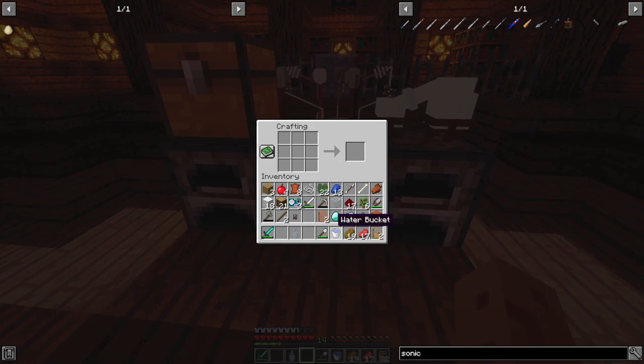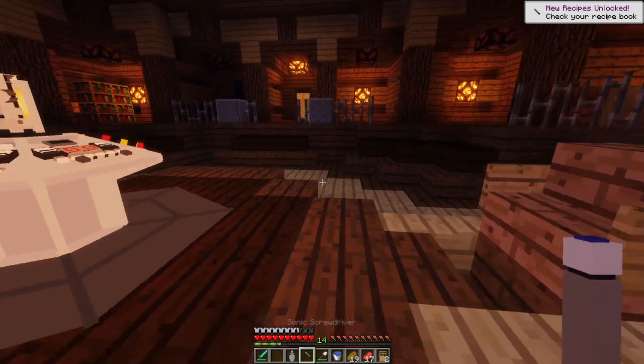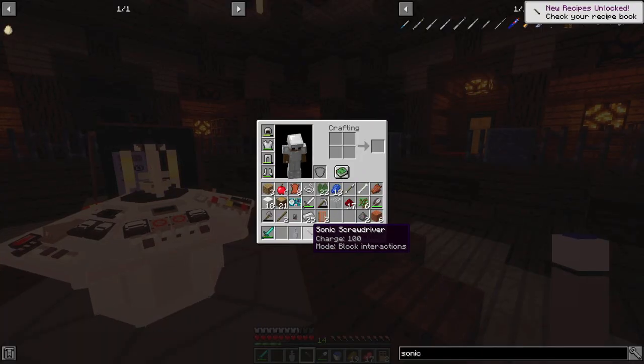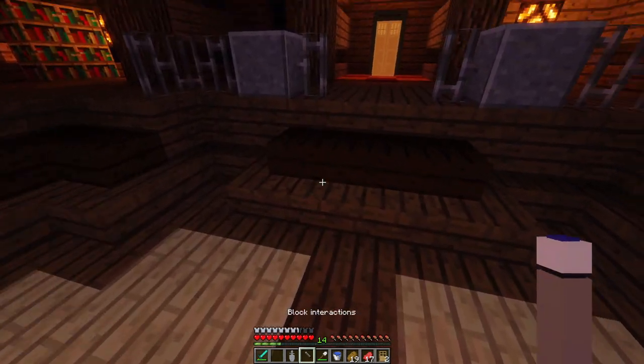So what we'll do right now is we'll craft a Sonic Screwdriver. If I can remember off the top of my head — that, that, and then surrounding these two with iron — and we've got the base for a Sonic Screwdriver. It's in the mode: block interactions at the minute. But you can do all sorts if I do that — entity interact, signal TARDIS, block interactions.